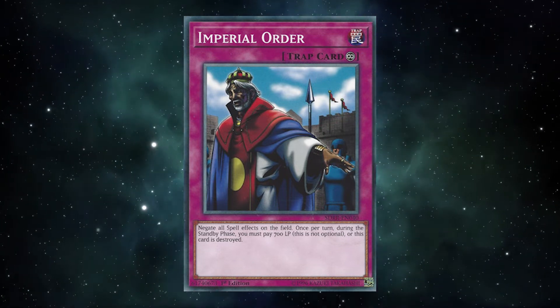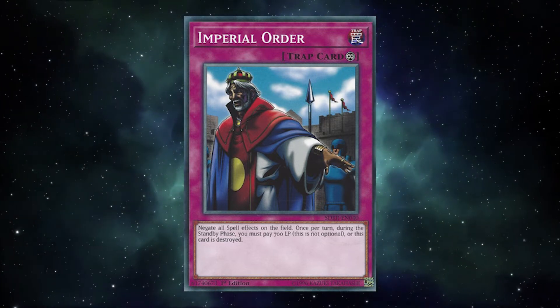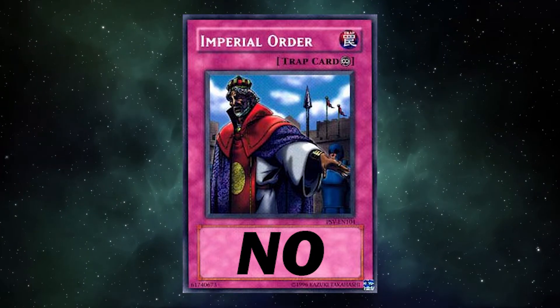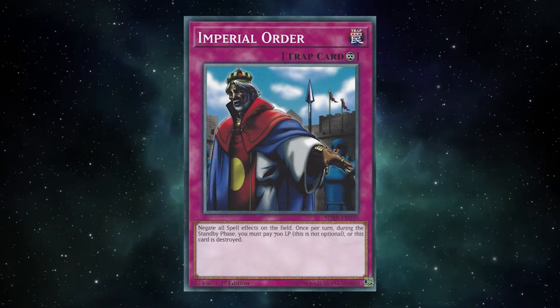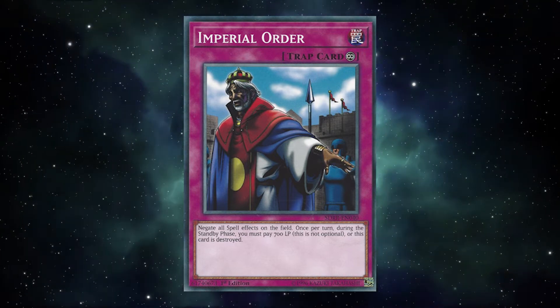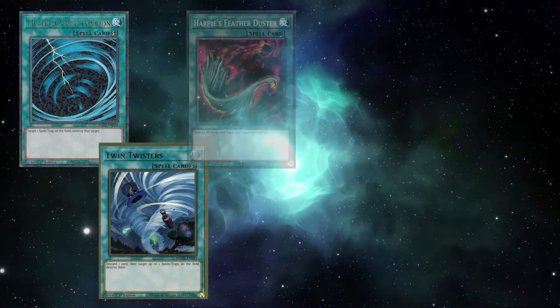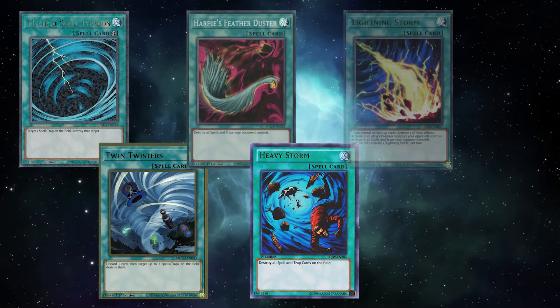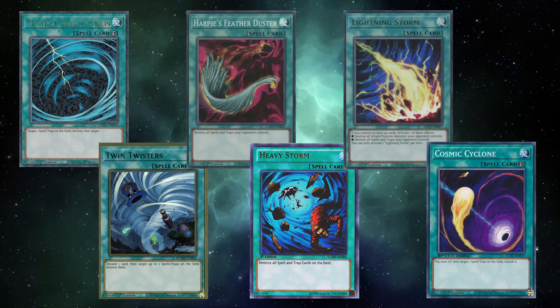Players were more than happy to see the card go, as a sacky one-off to win games is almost never enjoyable, especially when it's just "no" written in more words than necessary. And it doesn't help that if you play against a back row deck, the majority of removal for back row is spell cards — Mystical Space Typhoon, Twin Twisters, Feather Duster, Heavy Storm, Lightning Storm, Cosmic Cyclone — all great cards and all with lovely green backing.